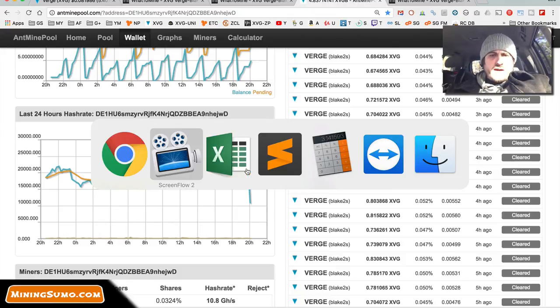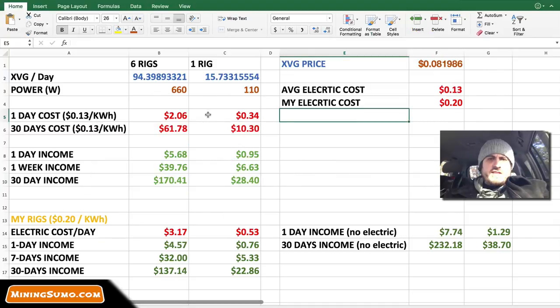Let's talk about profitability. I made this calculator. With six rigs I'm making about 94.4 coins per day. The additional power draw with dual mining is about 110 watts per rig, or 660 watts for all six rigs. My electric cost is 20 cents per kilowatt hour, however the average in the US is 13 cents, and that's what we base our numbers on. So for six rigs, a daily cost of electricity is about two dollars and six cents, and for one rig it's 34 cents per day.